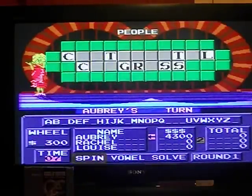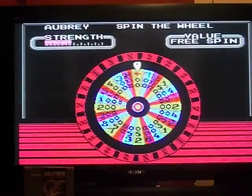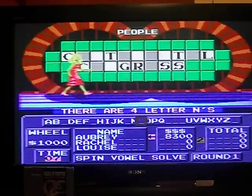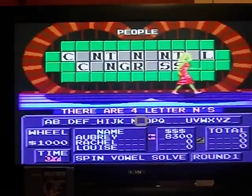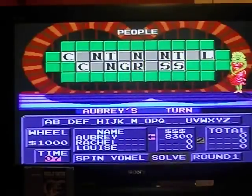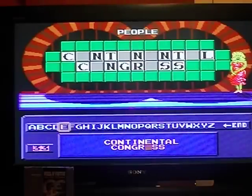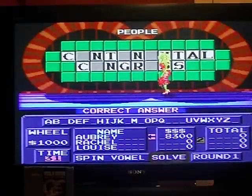One more time. I can say hello to $8,300. I think it's time to solve the puzzle — Continental Congress. Solve the puzzle. That's $8,300 in cash so far.